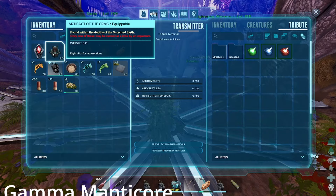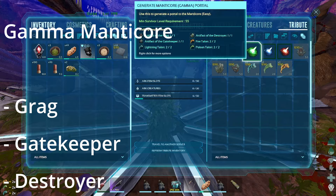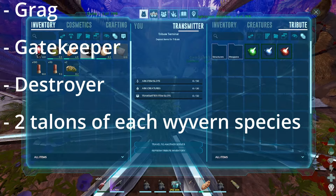For the Gamma Manticore you will need the Artifact of the Crag, Gatekeeper, and Destroyer, and 2 Talons of each Wyvern species. So we put that all in the obelisk and we start the fight.